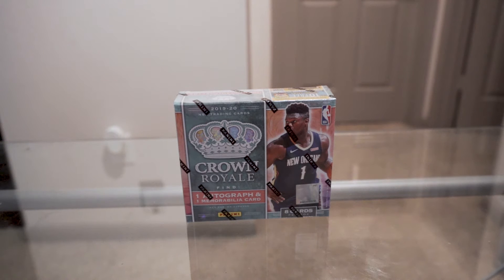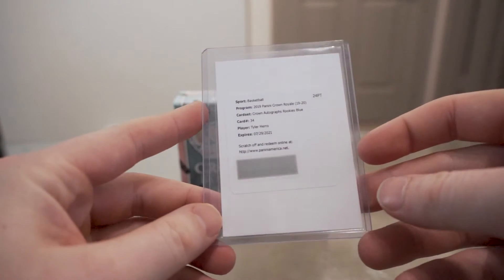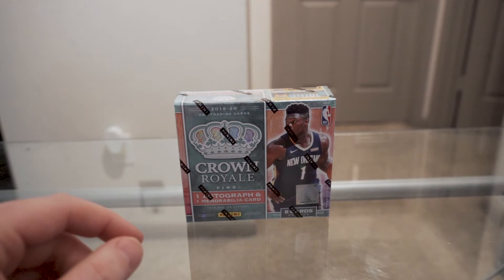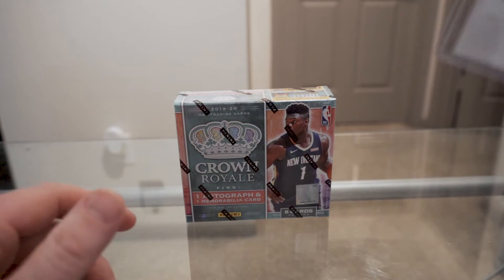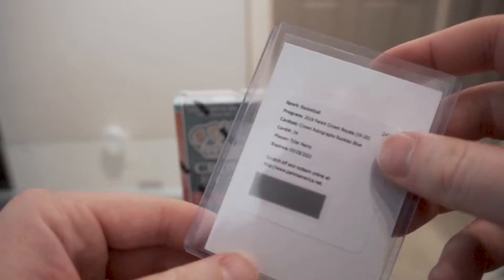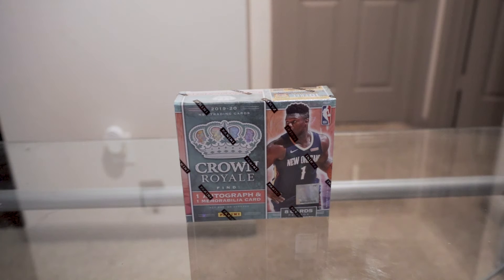We're back with the second box of Crown Royale. Out of the first one I think we did pretty decent — ended up pulling a redemption for a Tyler Hero blue rookie autograph. It says on the website these are either numbered out of 99 or 49, so I'm not sure. I'll just have to wait until I get it or find another source, but I'd say it's a pretty good hit considering I've seen a lot of bummer boxes.